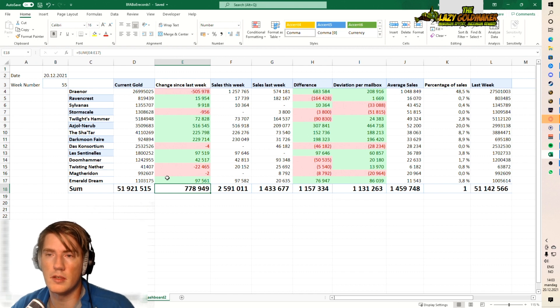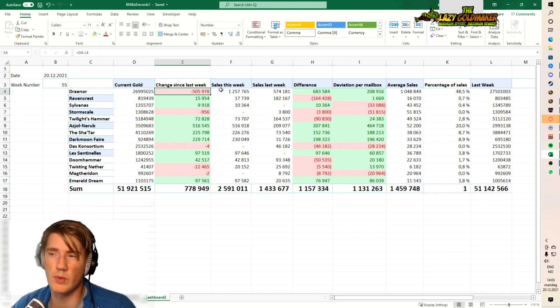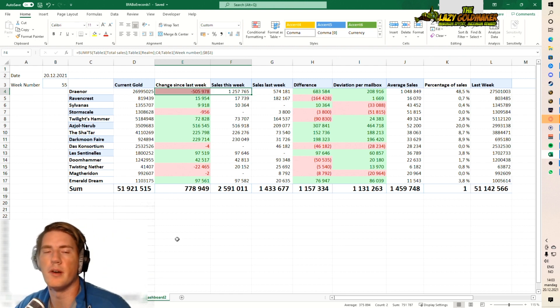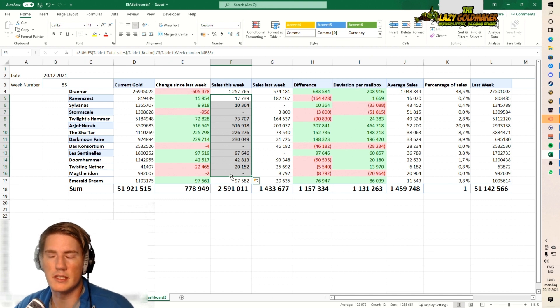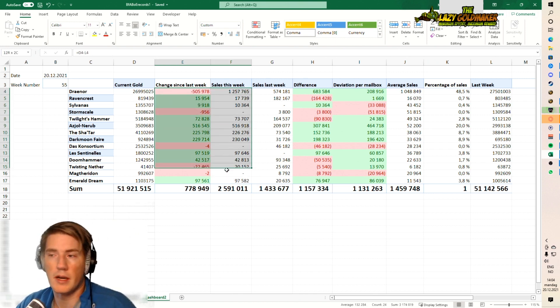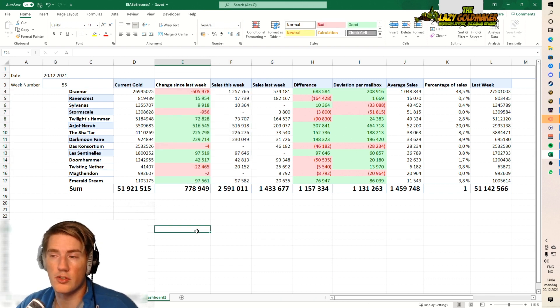We're almost at 52 million, up 800k in liquid gold this week, and this was a week where I spent almost 1.9 million gold on Draenor and still came out ahead 800k due to the incredible sales on my off-realms. We've got a month and a half to two months until 9.2, so these sales are likely to stay high for a while longer. Then I'll be spending more gold on Draenor to build a large stockpile of materials and be ready to craft when the patch drops.